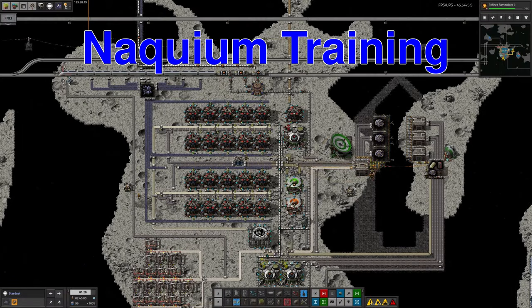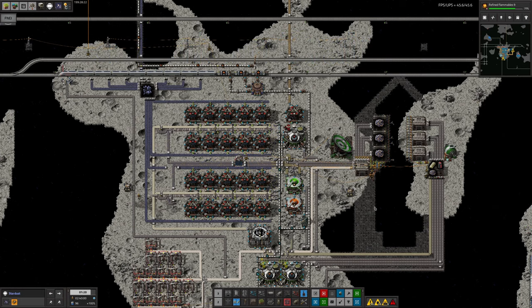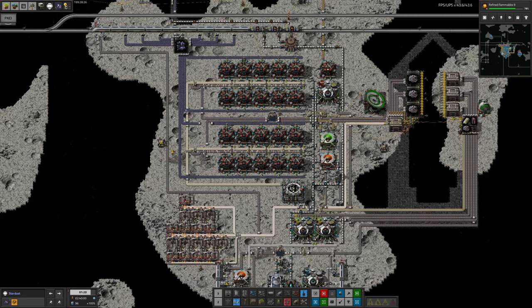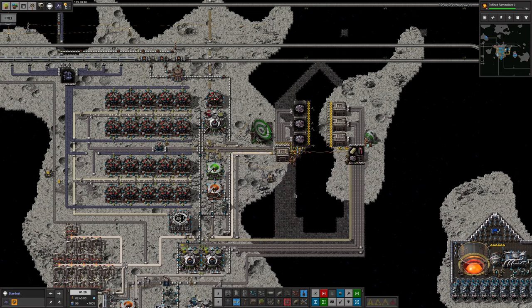This is out on Stardust, which is the asteroid field we've decided to use because it has decent amounts of Naquium and isn't too far away from Caledas and Norvis. I've been setting up here, flying out with my little exploration ship and also with the bigger cargo ship that's been doing some runs, which has allowed us to get things up and running to a reasonable extent.